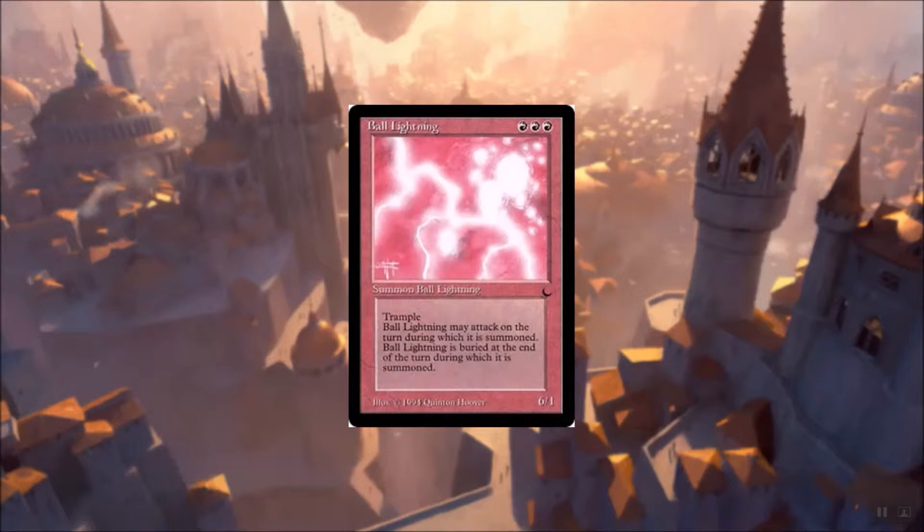Let's look at the card. It's a creature — summon Ball Lightning — that's actually a creature elemental. The casting cost is three red mana. It's a 6/1 with trample. Ball Lightning may attack on the turn during which it's summoned, meaning it has haste. Ball Lightning is buried at the end of the turn during which it is summoned. The wording on these cards really tries to guide new players on what the card does and how it should work.